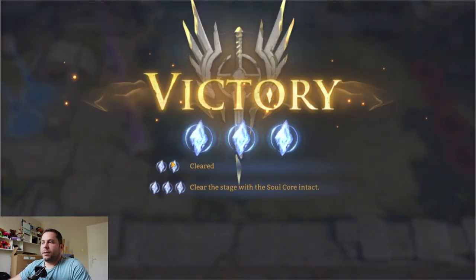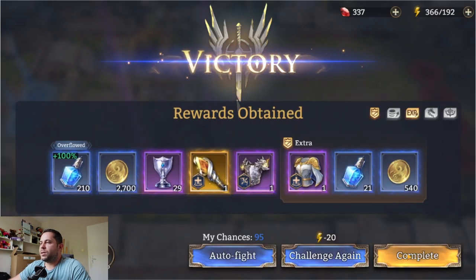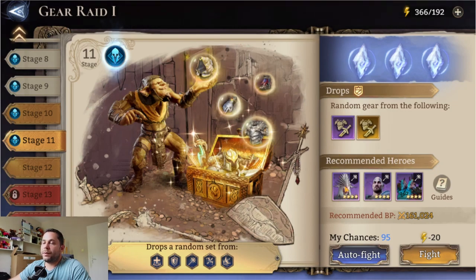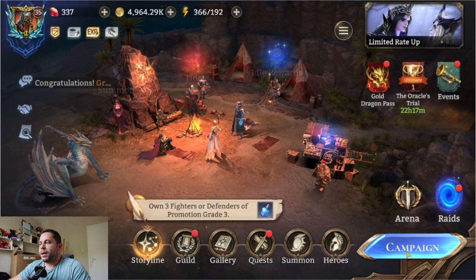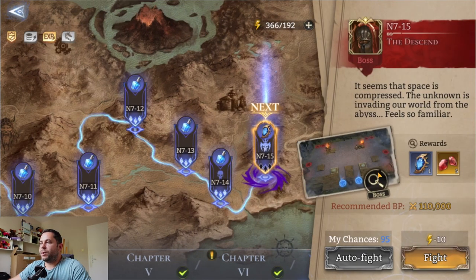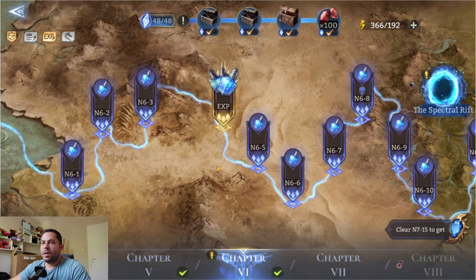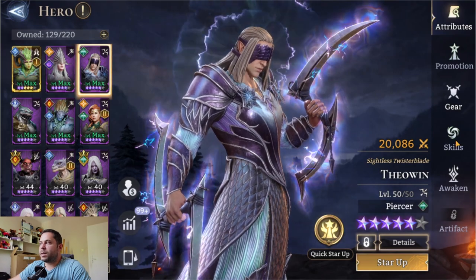Fighters that do area damage are also a nice option. For these specific hard stages, specific heroes are needed, but the game nicely suggests what to use. Now for the campaign, it's mostly about the ordering. I'm currently struggling to finish one stage, but for the others I just know the order the enemies are coming so I can place my slow heroes.